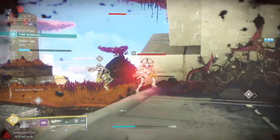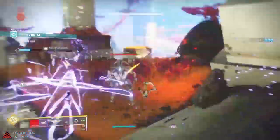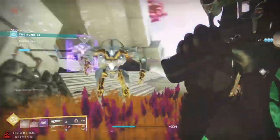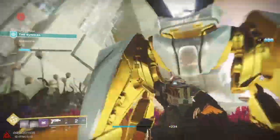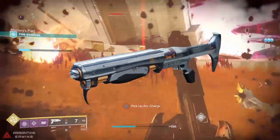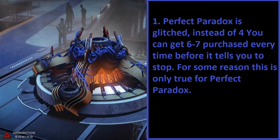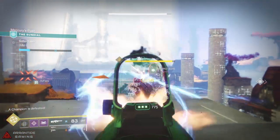Now comes the good part. For every 100 Fractaline you donate, you are given a 25% progression towards all time-lost bounties in your inventory — which, you know, that's pretty cool. But given the fact that we now know Perfect Paradox is glitched, instead of being able to only do 4, you are now able to do up to 6 or 7 before it tells you that you have to stop. And so far, this is only true for the Perfect Paradox.